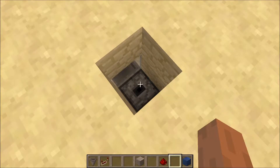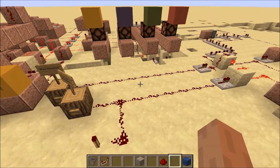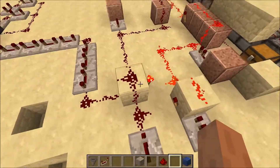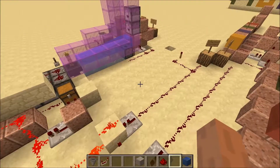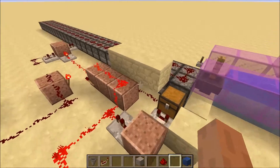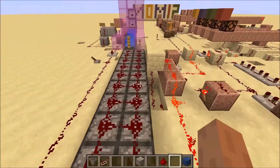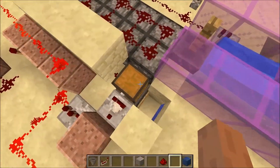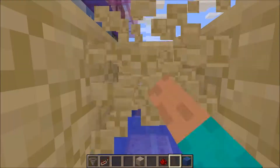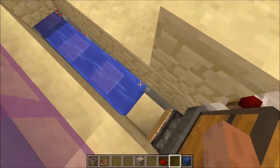And then into this dropper. This dropper should be leading here. So when I activate this, it will run until we meet obsidian. Items go counterclockwise. They enter this chest. There's a hopper and a dropper that launches them into a water stream. There are hoppers in here that represent the item sorter.